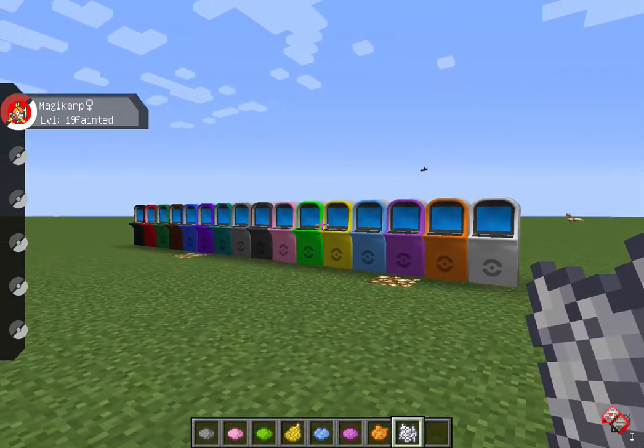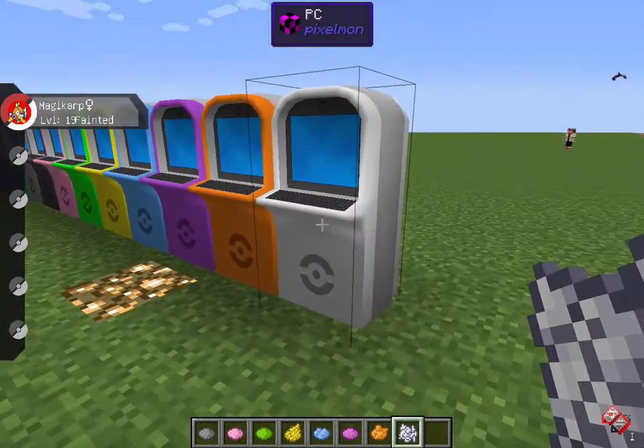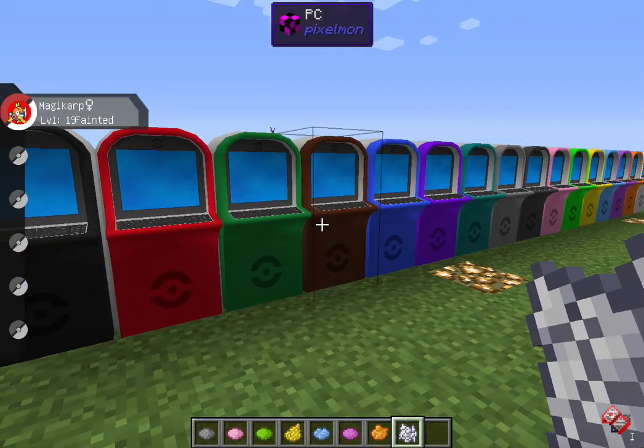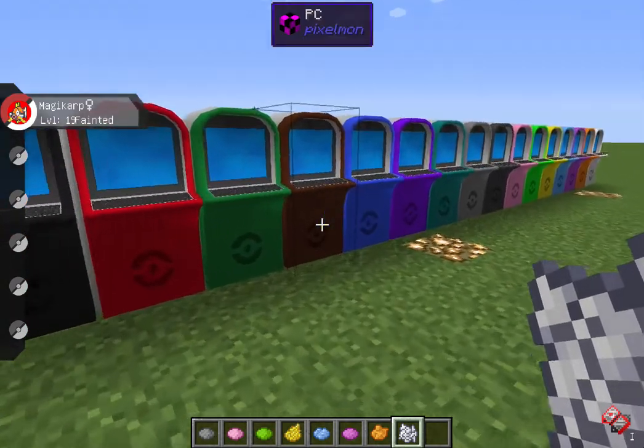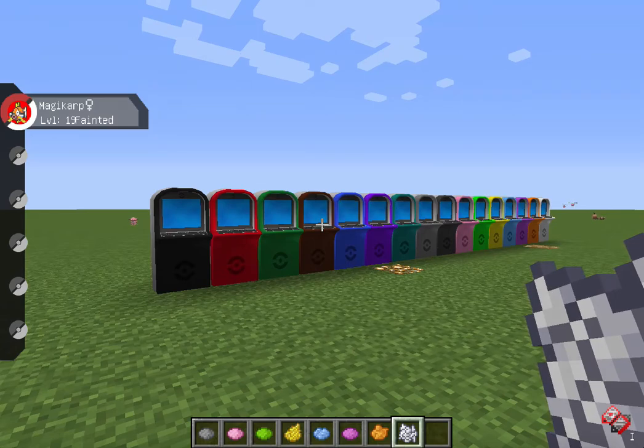I love the fact that they're adding a little bit more customization to the actual game. Next they'll probably be doing it to ranch blocks or something, like changing the flower that's on the top — that's annoying as hell. But yeah, if you want a crazy colored PC, go for it. This is how you do it, only in the 4.0.7 update and beyond.